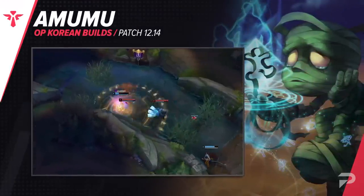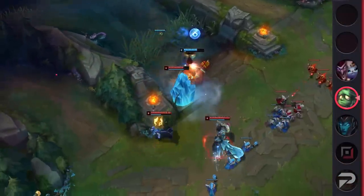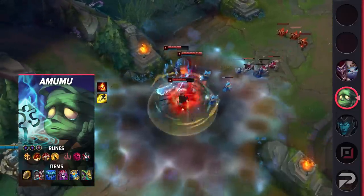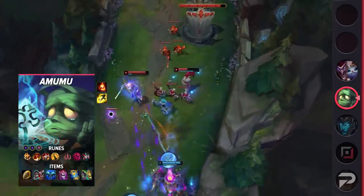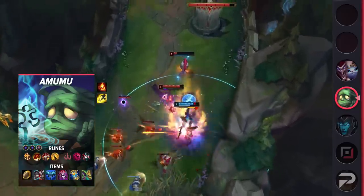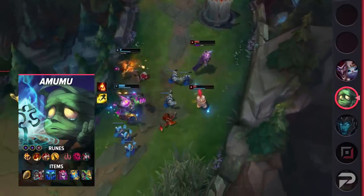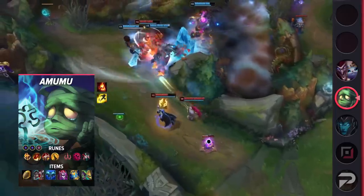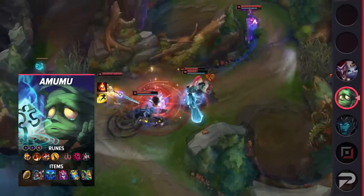Next is the support build for Amumu. While the pick itself isn't anything unique, this build takes a more aggressive approach. For runes take Conqueror, Triumph, Legend Tenacity, Coup de Grace, Ultimate Hunter, Cheap Shot, Double Adaptive Force, and a Defensive Rune. Rather than opting for Aftershock or just the Resolve Tree overall, you're taking Conqueror combined with damage-focused runes. Also, you have Ultimate Hunter — as everyone knows, he has one of the best ultimates in the game. For items build Relic Shield, Defensive Boots, Everfrost, Demonic Embrace, Zhonya's, and either Wardstone or Morellonomicon. This is an extremely aggressive build that focuses on one of Amumu's most overlooked abilities: his potential to deal impressive damage. He's an underrated battle mage, but the biggest struggle is not getting shut out early on. Luckily, with Relic Shield he can secure some early gold and work together with his lane partner to get through the early game with well-planned aggression like level 6 all-ins.